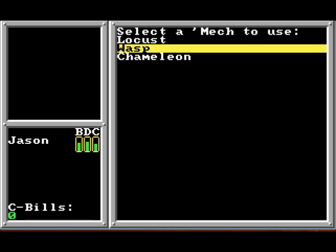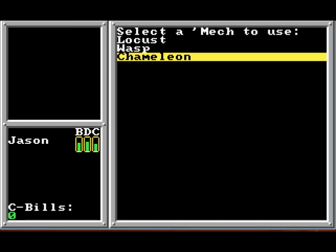The Locus has a couple of machine guns and a medium laser. The Wasp has a small missile pack and a medium laser — roughly equivalent, maybe a little better. The Chameleon, as I said, I looked it up — it's got two medium lasers, two small lasers, kind of like energy weapon versions of machine guns. They generate a little bit of heat but don't need ammo. Two machine guns and a large laser — longer range than most other weapons, does more damage, and generates more heat.